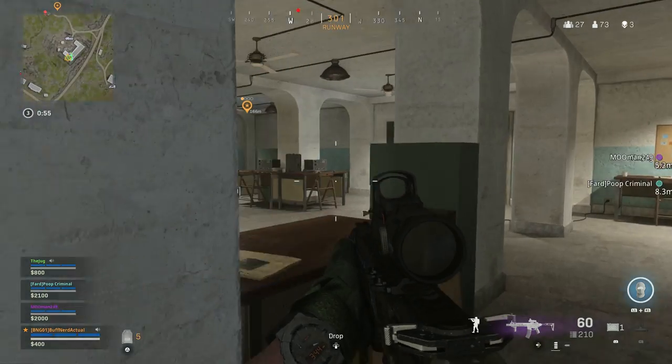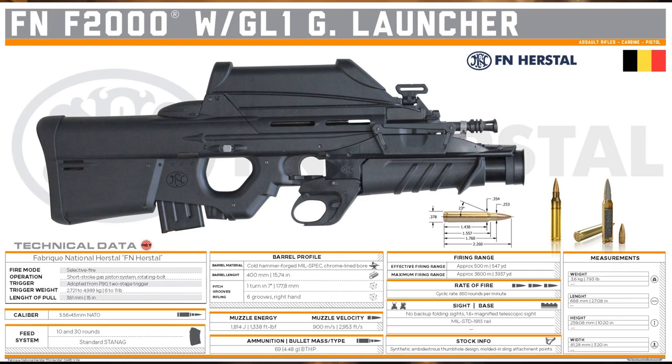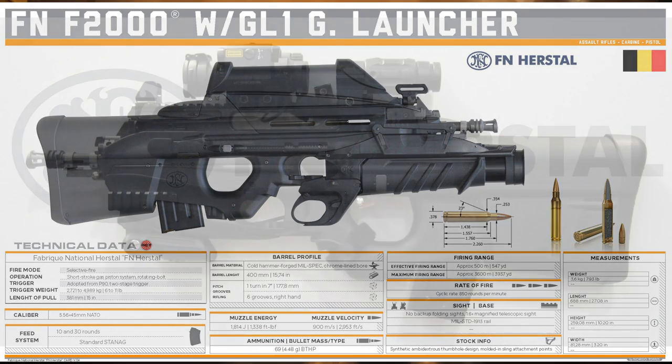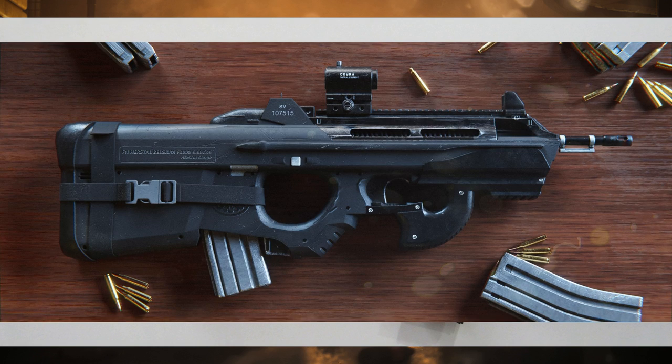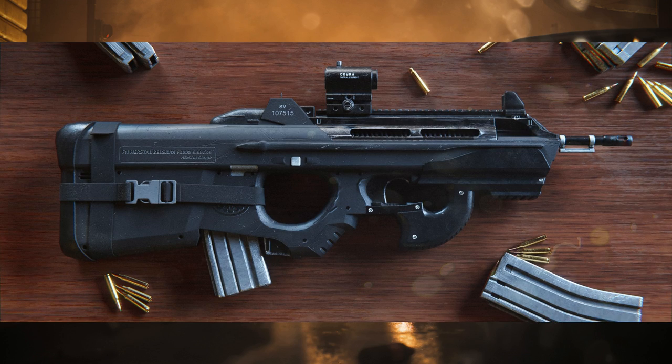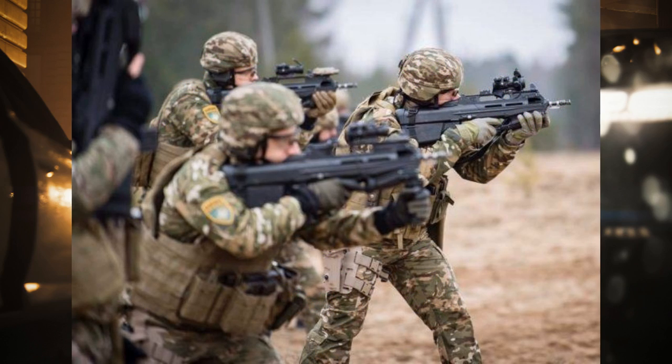Next up, the FN Herstal F2000, put into service around 2001. This is a Belgian bullpup rifle with a very unique design, firing at 800 to 900 rounds per minute. I don't believe it's been in any Call of Duty, though we did see it in Battlefield 3 and 4. It's a pretty iconic bullpup, aesthetically very interesting, and that high rate of fire makes it a compelling addition. It doesn't need heavy conversions — the F2000 by itself would be a great addition.